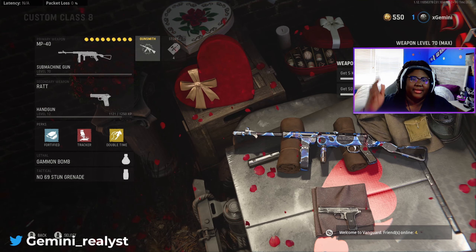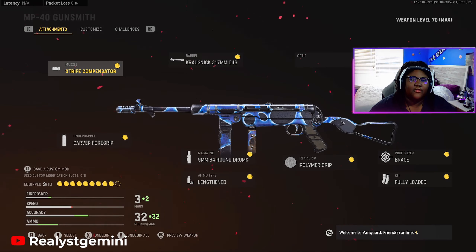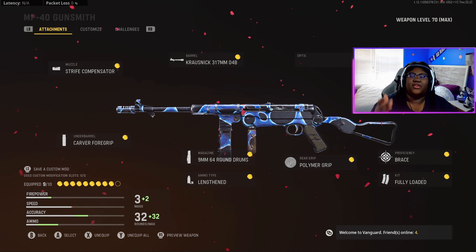Now let's take a look at the class setup and the attachments we are running on the MP40. For the muzzle, we got the Scrape Compensator. For the barrel, we got the 317 M04B. For the stock, we got the 33M Folding.